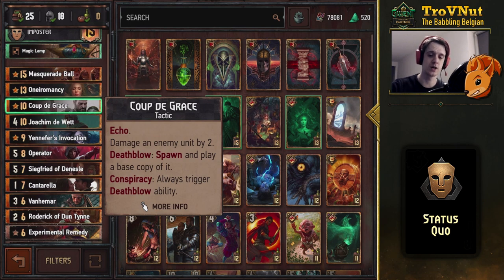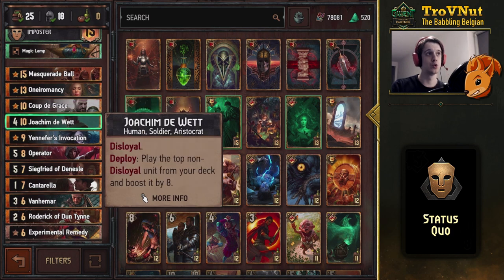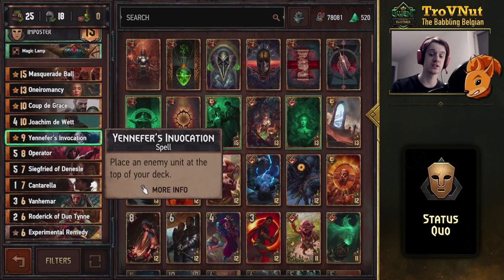You can use Coup de Grace on either target, and we have Joachim who pulls the top non-disloyal unit from your deck and boosts it by eight. With Yennefer's Invocation, you can grab an enemy unit and put it on top of your own deck, then play it with Joachim in the next turn — a very nice combo.